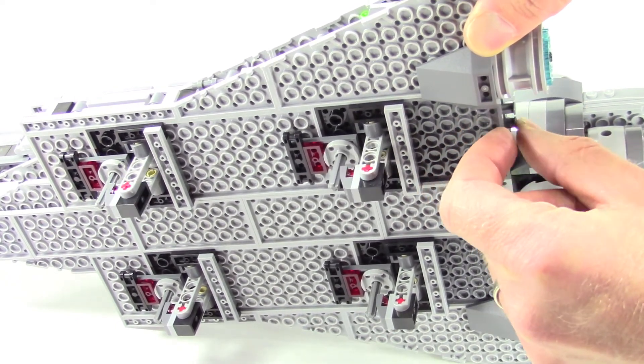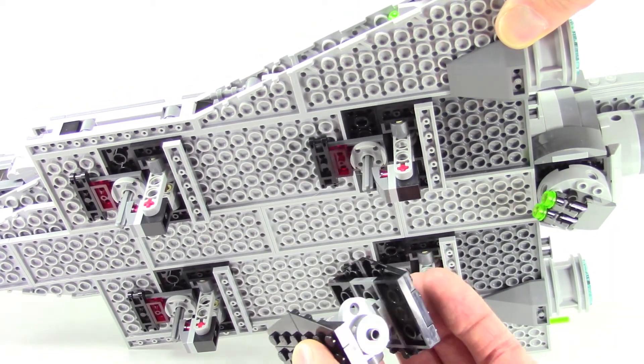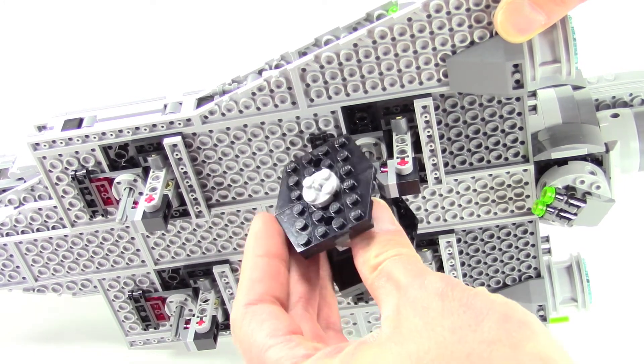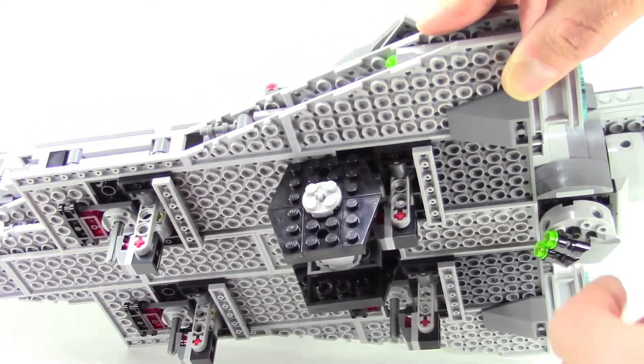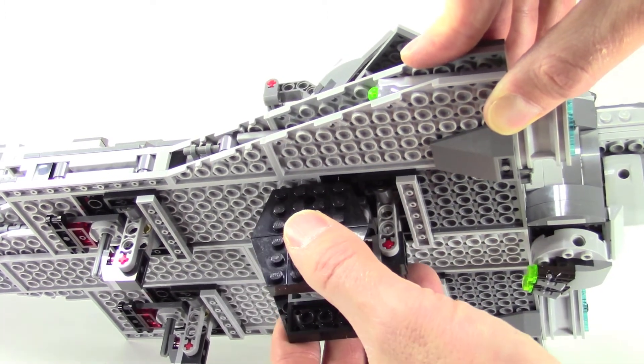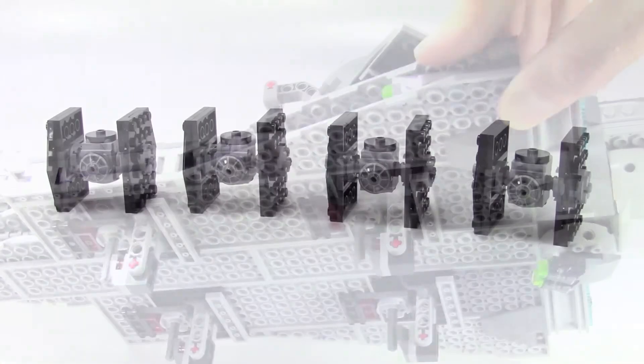There's one of those rubber connectors in there, so there's some spring and tension to this. We take our TIE fighter with its little hole and just push it up to snap it into place. Then as we push this in, that lever moves back and allows the TIE fighter to release and fall out.